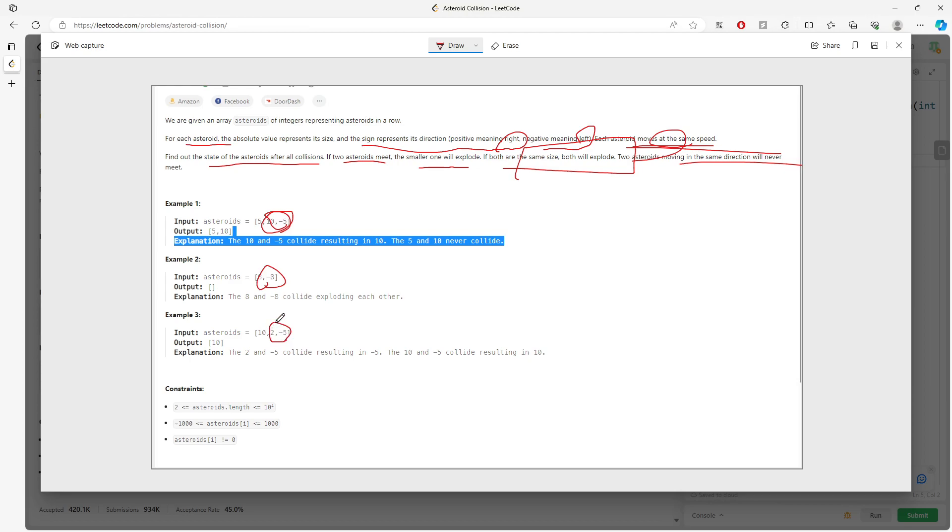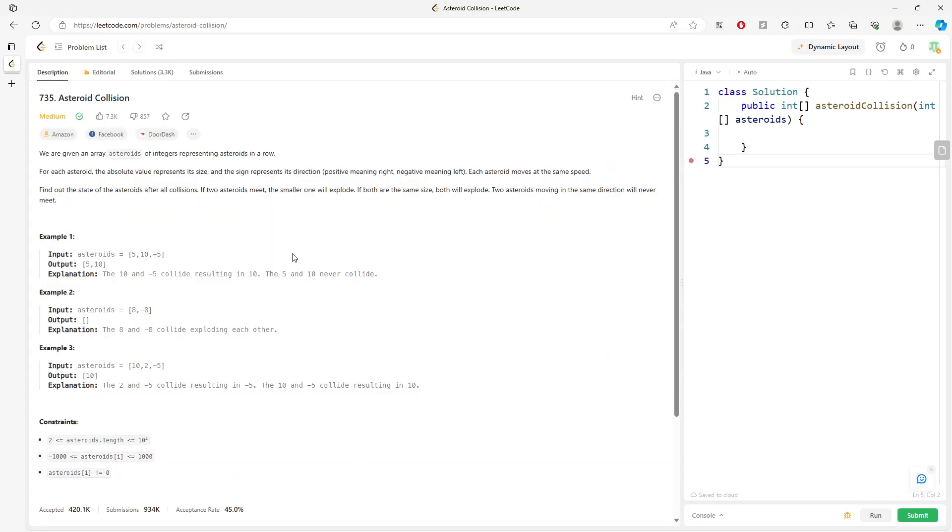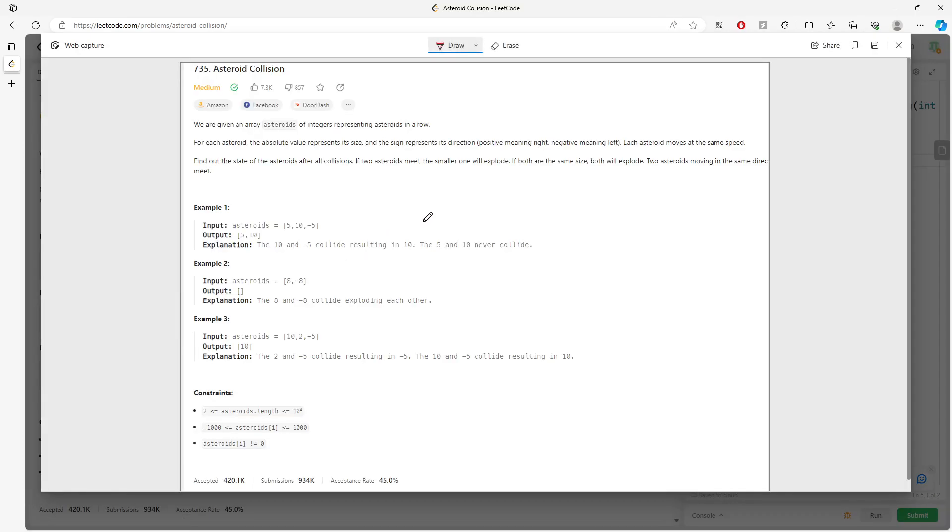So 10 and negative 5 will meet. Negative 4 and negative 3, even though they're both moving left, they are not going to explode. Negative 3 and negative 4 are the same direction, so the order does not matter. If they are both negative or both positive, no collision happens. We are comparing different signs for the asteroids.